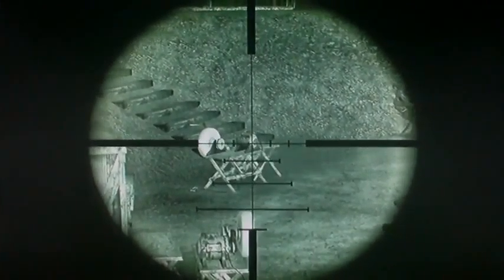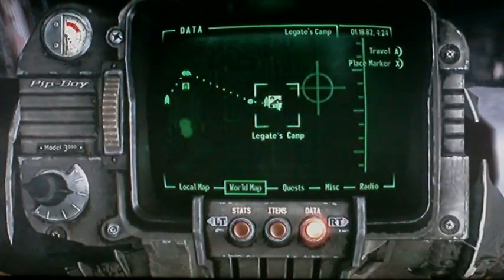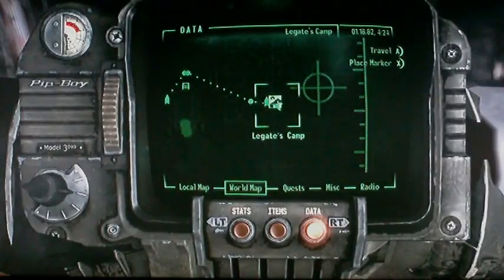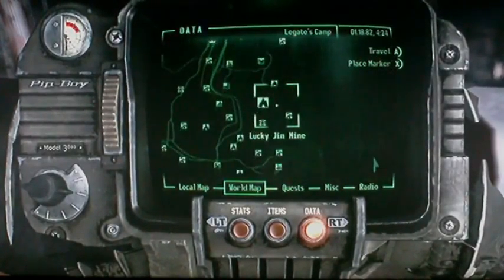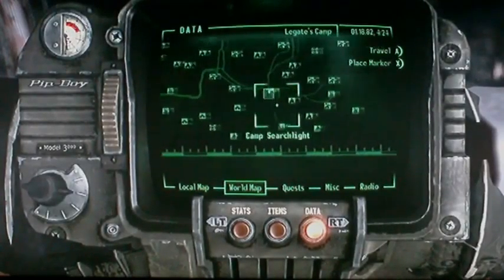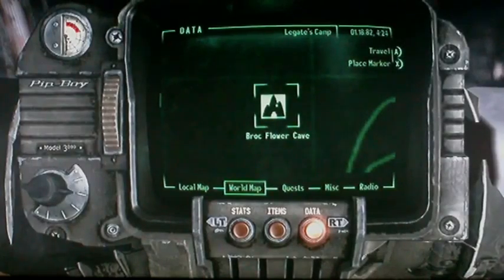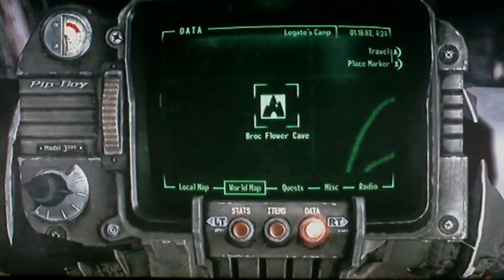The Rat Slayer — it's a varmint rifle, but it's night-vision scoped and silenced. It's not something you want to have the whole time. It's found in the Broc Flower Cave, propped up against a desk inside.